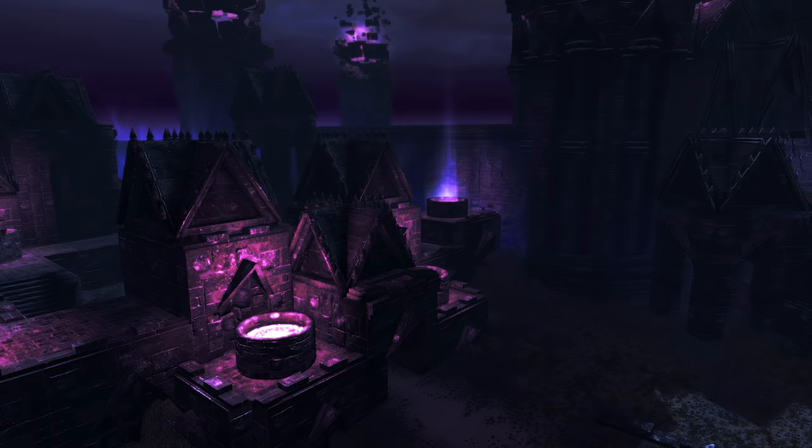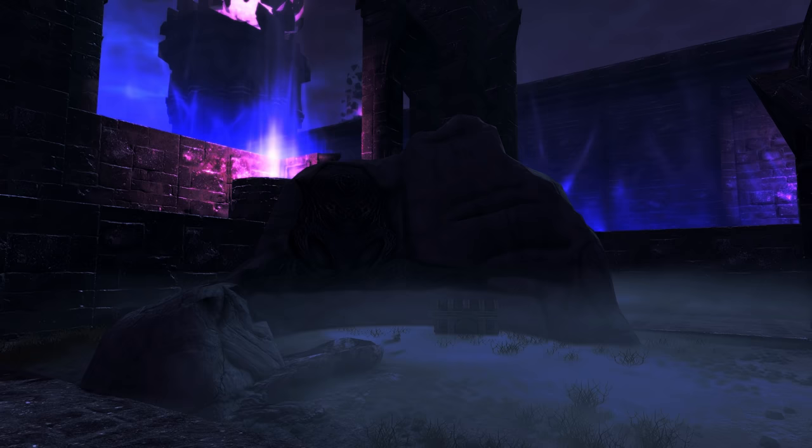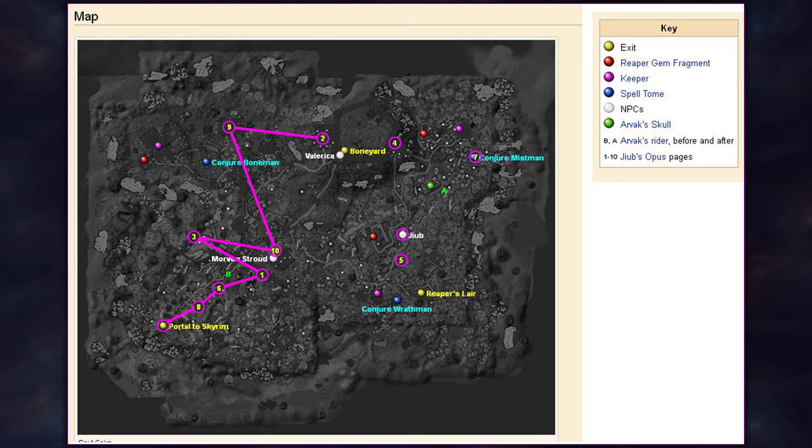Now we'll need to head east to a small building on the western side of the boneyard. It's easily distinguished as it contains a dead word wall. In front of the wall is a chest, and next to the chest is the next page. It's very hard to see as it is hidden under fog and scrub. Nonetheless, this is the seventh page we'll need to pick up: page 2.